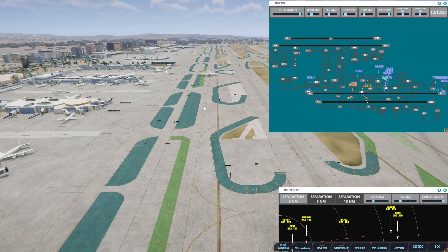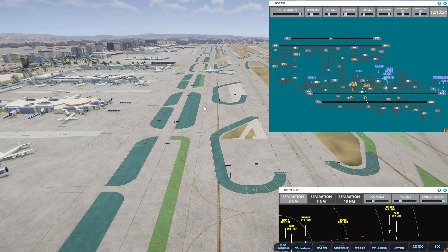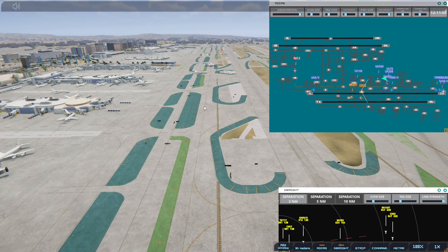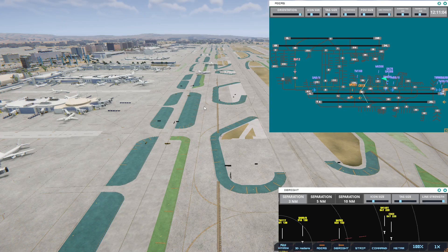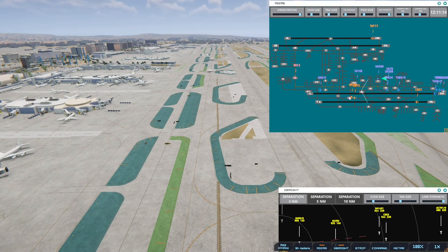Los Angeles Tower, United 782 on final 2-5 left. Los Angeles Ground, United 434 ready to taxi. United 78, pushback approved, expect runway 25R. Transworld 160, pushback approved, expect runway 25R.